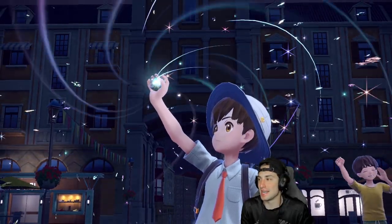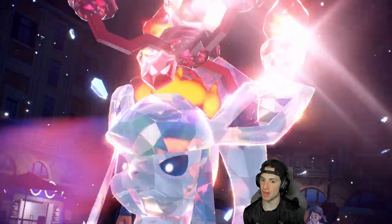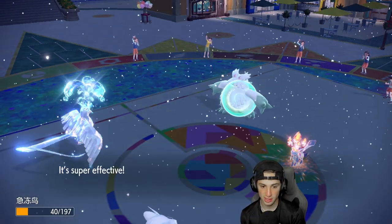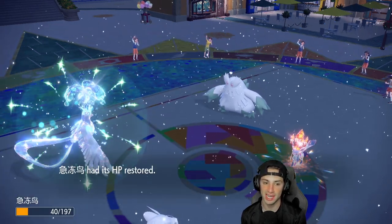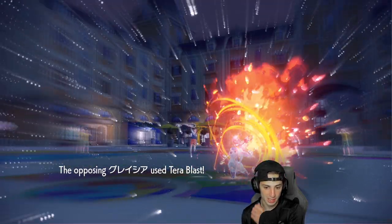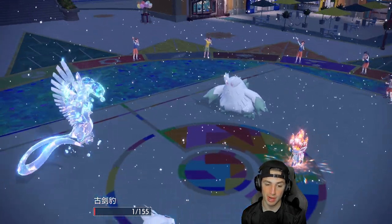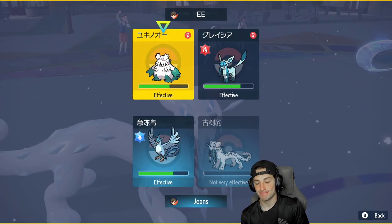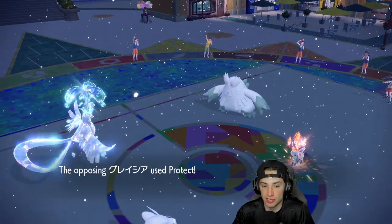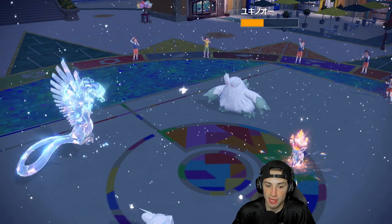Chien-Pao comes in with Swords of Ruin active — this is going to be a tough, drawn-out match with double Aurora Veil and everyone bulked up. Our opponent Terastallizes into Fire type, which is actually good for us because we can Tera Blast into it. Giga Drain flies at us — how dare you. Luckily we outspeed, so we Roost up and get HP back. Then I send Tera Blast into the Chien-Pao slot, and I consider using Sucker Punch to counter an anticipated Ice Shard, which they end up protecting against.